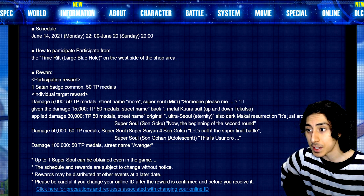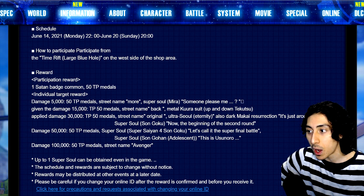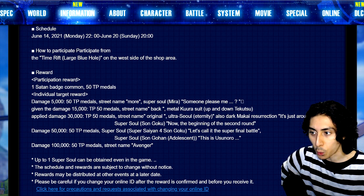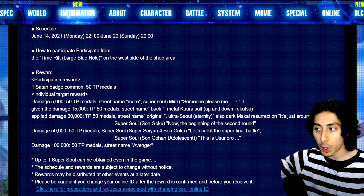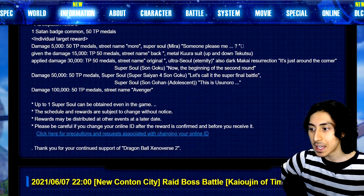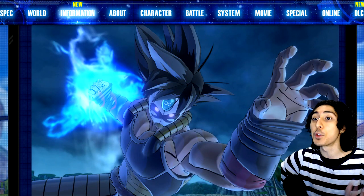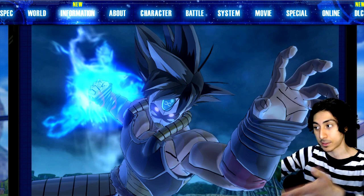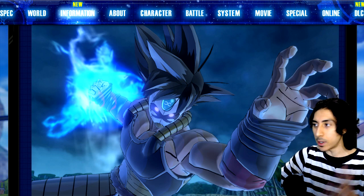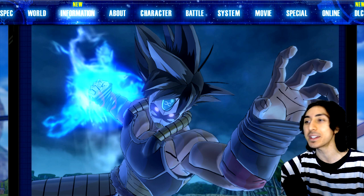At 50k damage you get the Super Saiyan 4 Son Goku super soul, 'The Super Final Battle,' and the adolescent Son Gohan super soul — I believe that's the adult Gohan's super soul. At 100k damage it's the 'Avenger' super soul, but honestly just doing 50k damage will get you everything. This is a very bland raid that I doubt you guys even really care about, but if you're bored you can fight this guy and maybe figure out who the Masked Saiyan actually is.